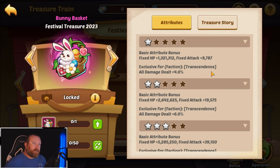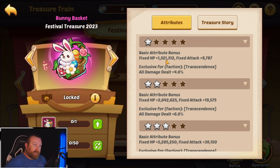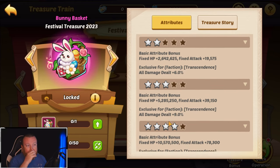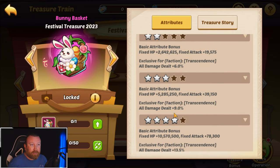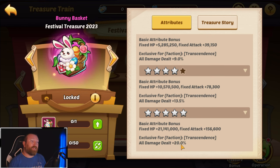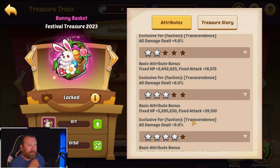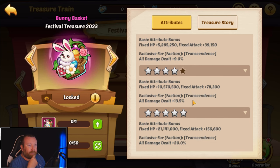But the Easter Bunny Basket — this one gives fixed HP, fixed attack, and transcendence heroes get all damage dealt down. Not just four percent; you're basically guaranteed to get up to nine percent in this event if you buy it out, getting up to a three-star version. Going all the way to five-star is disgusting: two point two percent, three percent, four point five percent, six point five percent, up to twenty percent all damage dealt bonus.